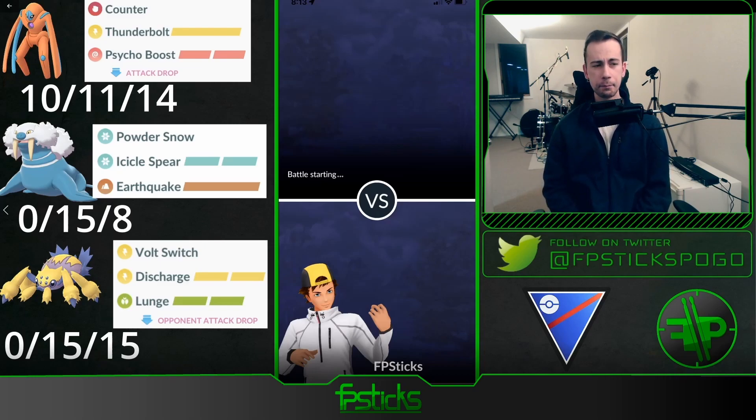The team he showcased is Defense Deoxys, Walrein using the new community day move Icicle Spear, and Galvantula in the back. Galvantula actually has a lot of positive matchups against typical things we're seeing in the meta right now — lots of Walrein, Defense Deoxys, Sableye, Medicham — Galvantula really has a lot of positive matchups there. However, it is so frail, very glassy. If you've ever used Galvantula, you know you pretty much have to give it shields in order for it to fully perform.